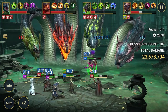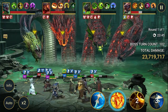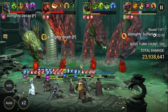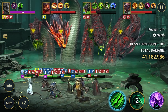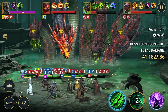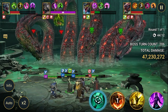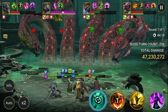Looks like the team is performing much better without the head that causes Fear. It's looking pretty good so far. Back again — almost 40 minutes into the fight, 41 million damage. It's getting long. Arbiter and Rathalos are now devoured.